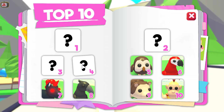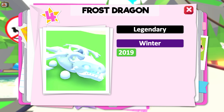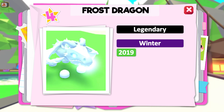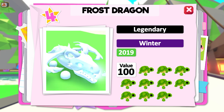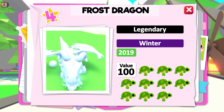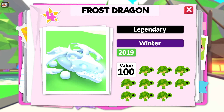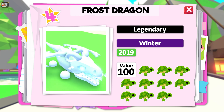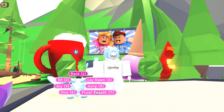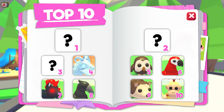Moving on to the 4th most valuable pet in the game: the Frost Dragon. This legendary pet was introduced during the winter update of 2019 and cost a whopping 1,000 Robux to purchase. The trade value of this pet is 100 — worth 10 turtles on our scale, or 2 Crows. With the Frost Dragon being a lot of people's dream pet, they may often want a little more incentive to downgrade to 2 Crows, requesting some additional low tier legendaries to sweeten the deal. There are very few pets in the game that have their own dedicated trick — the Frost Dragon being one of them, with its Frost Breath trick once it's fully grown.